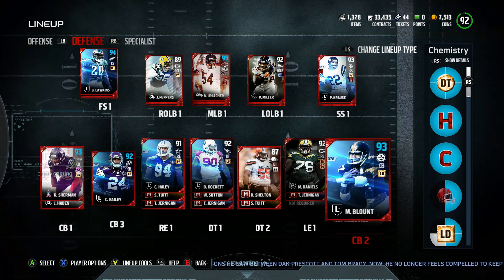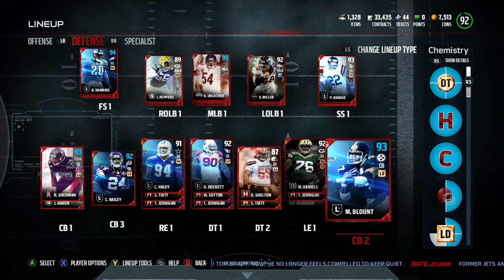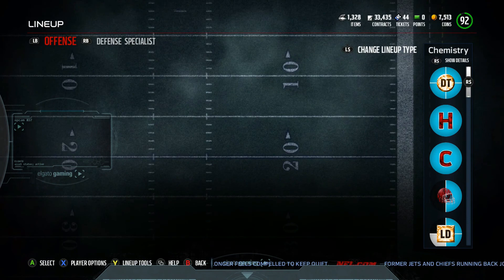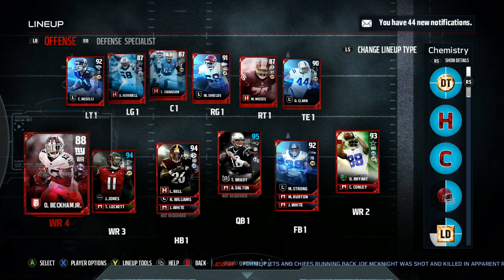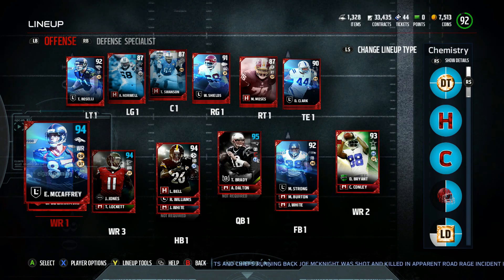Joe Hayden is now our fourth corner — nice little upgrade there. We got some speed and some height. The team's looking really nice. I'd love another d-tackle and a right outside linebacker at some point. On offense: right tackle, center, and left guard could use upgrades. But I'm pretty set for now — it looks pretty good. That's the team guys, stay tuned for more videos. Peace!